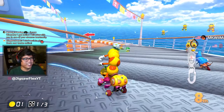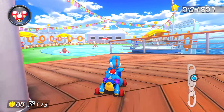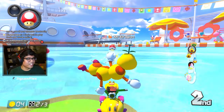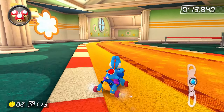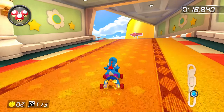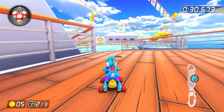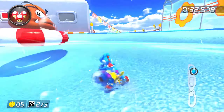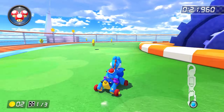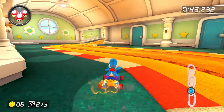Here we are with Daisy Cruiser — less complicated, but still some things you need to know. The right side is always faster, especially since you can double trick off of here, saving much more time than going the left route. For the S-bend section, maximize your mini turbo, but never mini turbo towards the very end or you'll bonk the wall. Do mini turbos sparingly on this track. Cut corners consistently and repeat the same process.